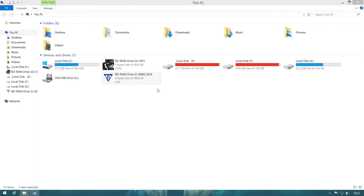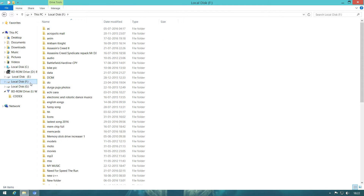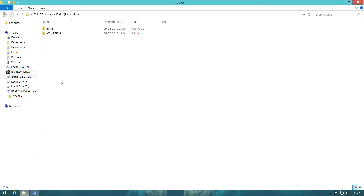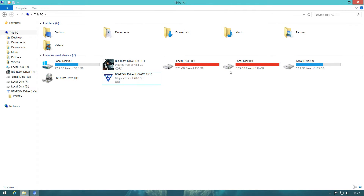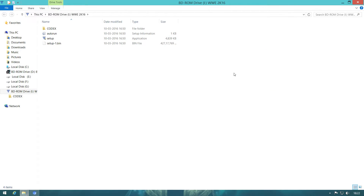From here you need to open Autoplay and open the folder. You can do the setup from here. Now what you need to do to work this game — just mount it as I told you, then right-click, go to Autoplay, and go to 'Open folder to view files.' From there you will find the Codex folder, or if you downloaded another group, you'll find a crack folder.